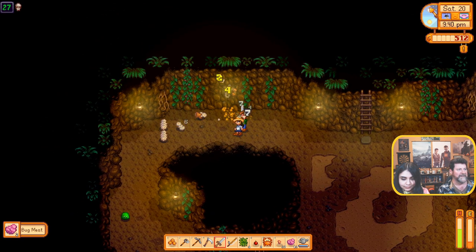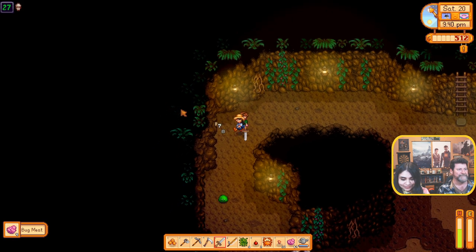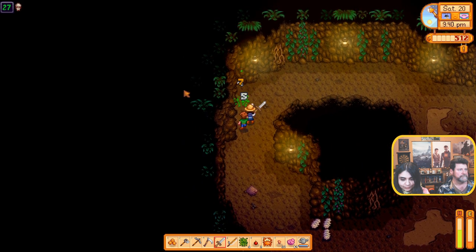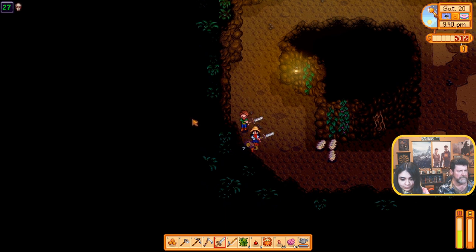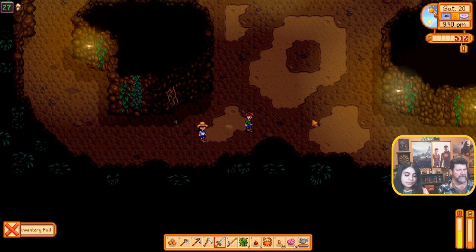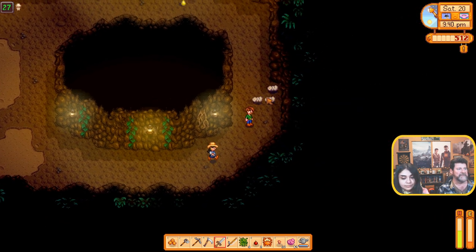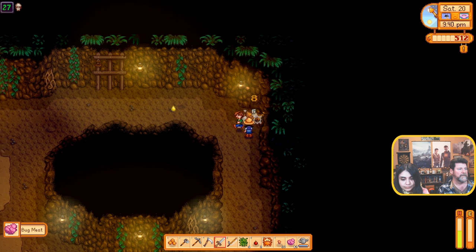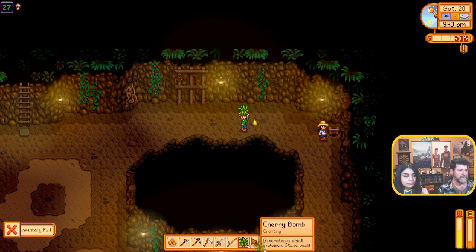Come on — boom, gotcha! All right, these two, three, four — yeah, this is easier with two people, that's for sure. Your health still okay? Yeah. No killer gophers — weird. You think in a monster level it'll be full of them? Wow, that's it. And that's sap — okay, I'm gonna toss the fiber.